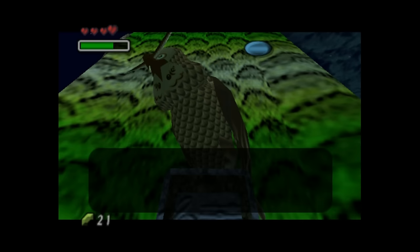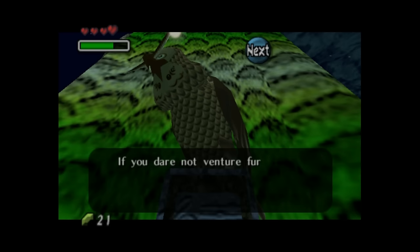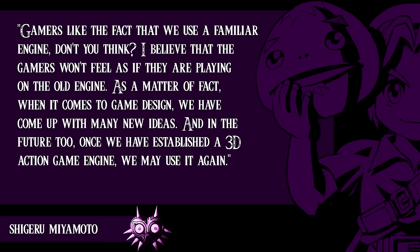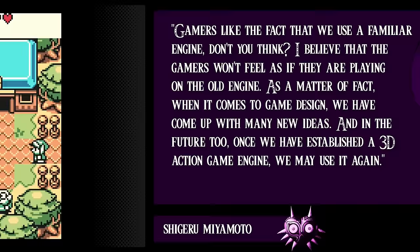Part 3: The Legacy of Majora's Mask. Majora's Mask marked the first time the Zelda series used assets from a previous title to make an all-new Zelda game, and it would not be the last. Speaking to IGN in June of 2000, Miyamoto said, "Gamers like the fact that we use a familiar engine. I believe gamers won't feel as if they are playing on an old engine. When it comes to game design, we've come up with many new ideas. And in the future, once we've established a 3D action game engine, we may use it again."